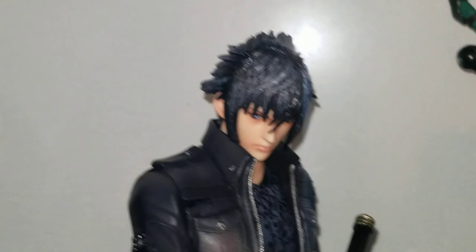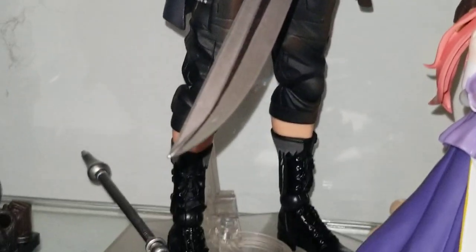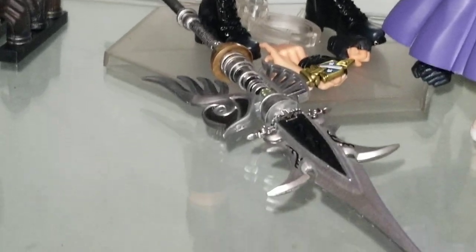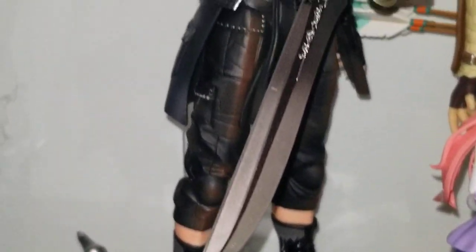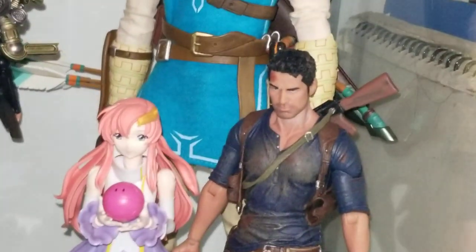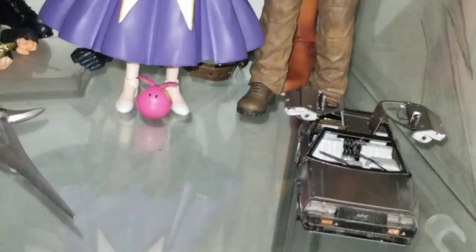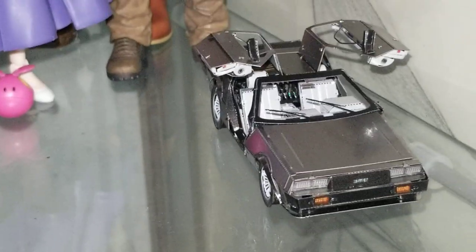And here's Prince Noctis — this is the ultimate edition because you can see his lance or staff. I've got Link standing with him, Drake, Lacus, a little Back to the Future metal car I built, and various other figures on this shelf.